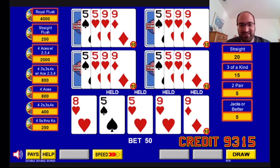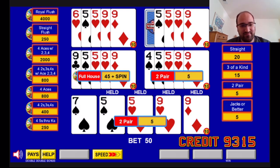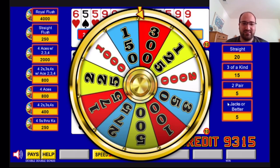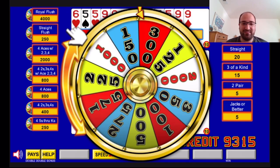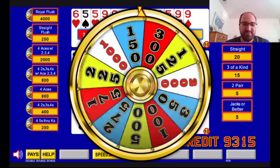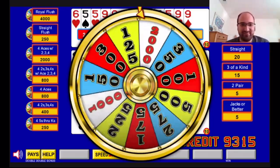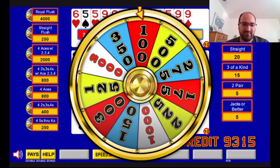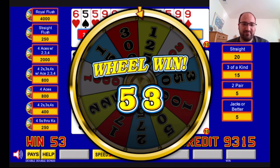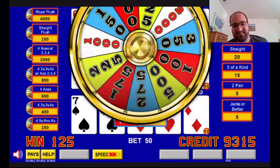Can we actually get one with two pair this time? There we go — back to back! I'm gonna do another manual spin. That one was weak. Yeah, 125. That was ugly.